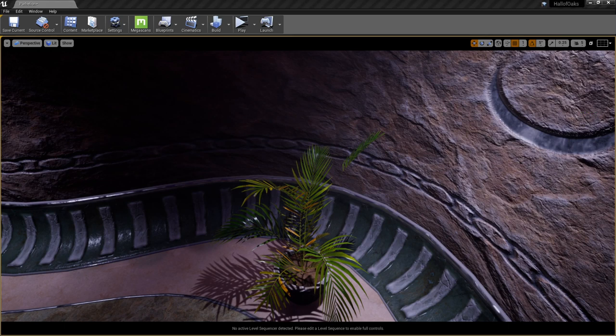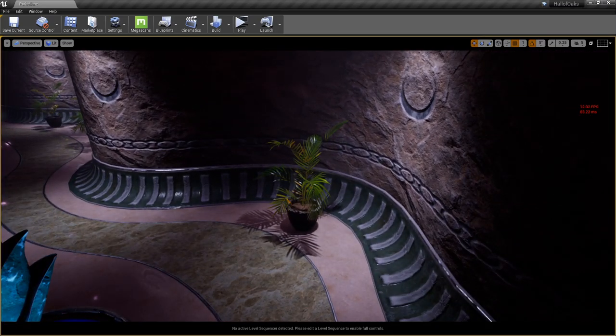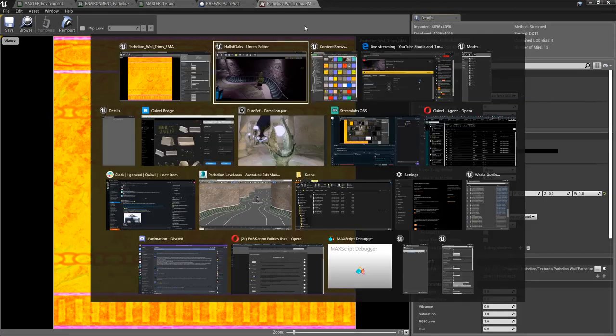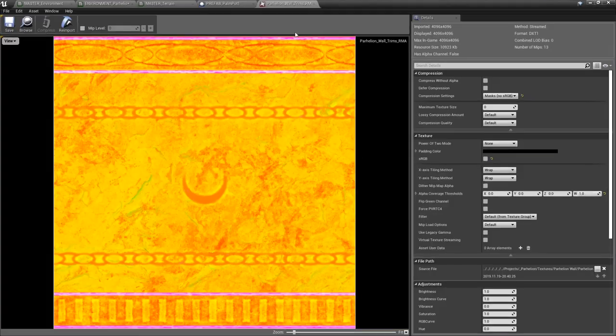Alex Redken asks about something called RMA in the Terrain Master material. That is a channel-packed texture — one of the easiest ways to work with textures. It is one texture that actually works as three separate ones. I set it up as roughness, metalness, ambient occlusion. I put roughness in the green channel because, as I've read, the green channel is the least compressed, so you get the most detail there.